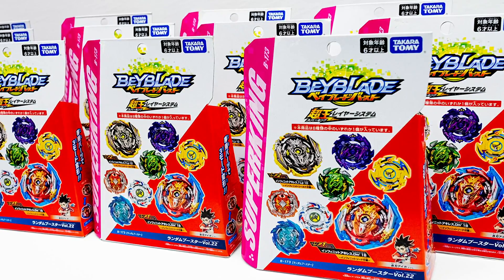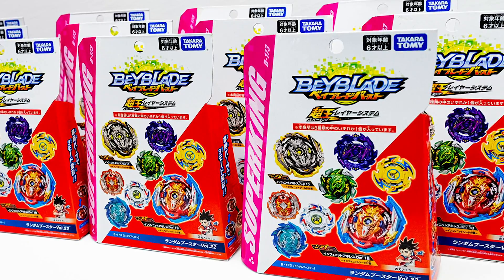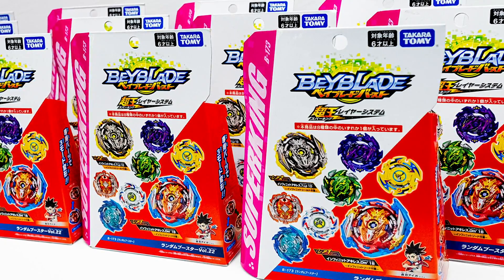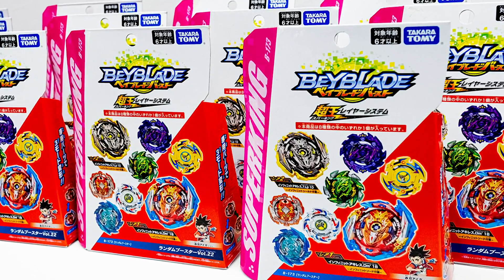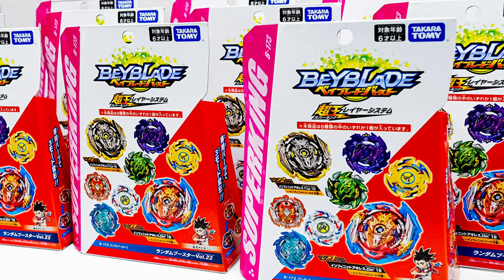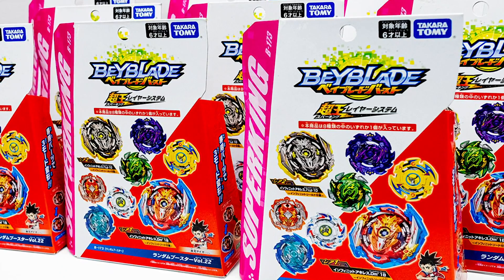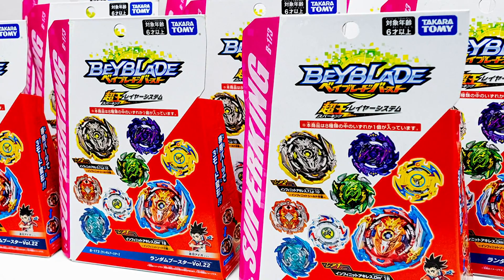Just quickly reading through what we have: obviously the two Infinite Achilles, Super Satan 6 Extreme Dash 1S, Ace Dragon with the Dragon 2 chip, the Imperial chip, Wheel Rise Gen, Hell Salamander Outer Universe, Dead Hades 1 Dash High Blow Dash, Dragoon Victory 2 Expand Eternal, and then Drigger Zero High Jaggy Dash. We've got two new forms of drivers which are the High Drivers, basically taller versions of the original.